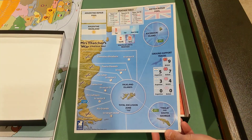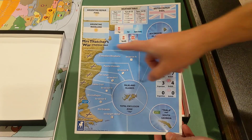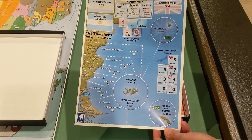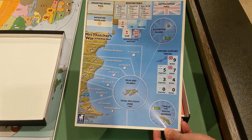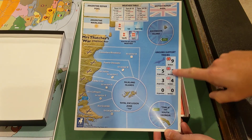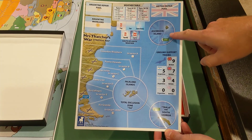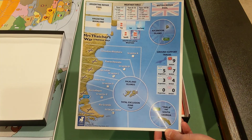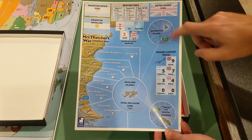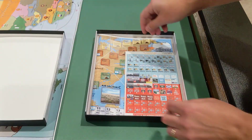And then here is a strategic map. This looks like mainly Argentina, with some different sectors that the Argentines attack through. The Falkland Islands themselves down here, Trala in South Georgia. Ground support tracks, weather, and Ascension Island. I wonder if that's where the Vulcan bombers took off from — there are really good documentaries on that, by the way, on the Vulcan bomber raid.